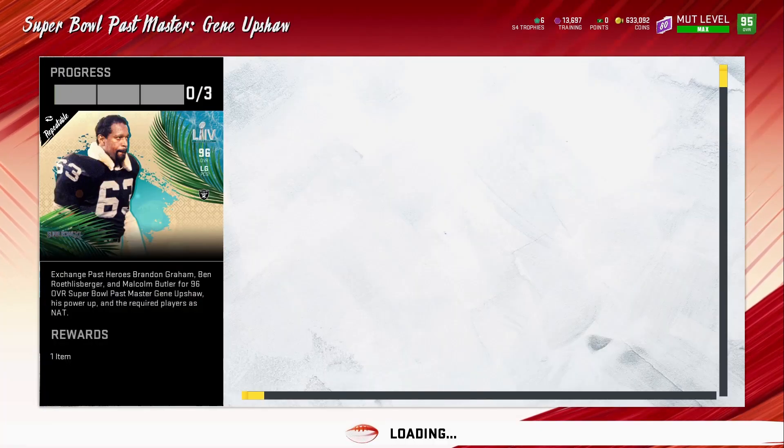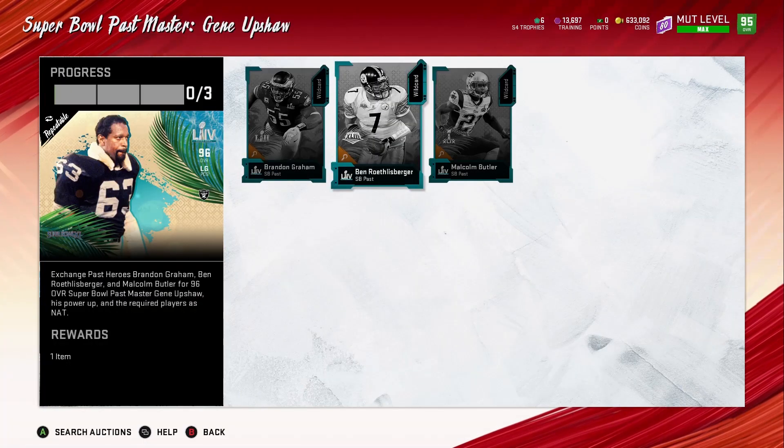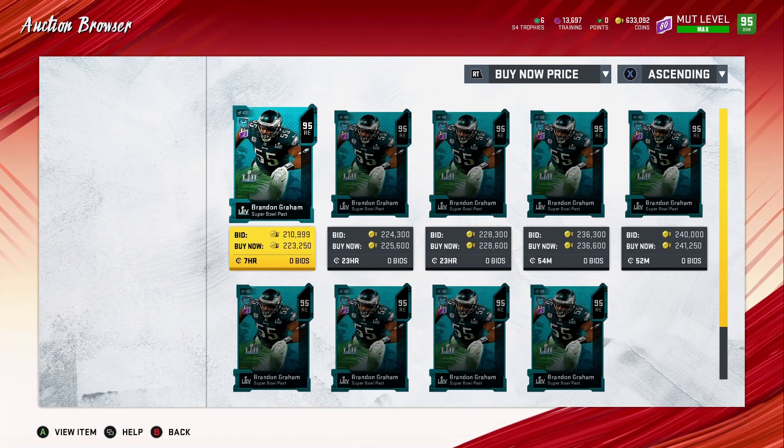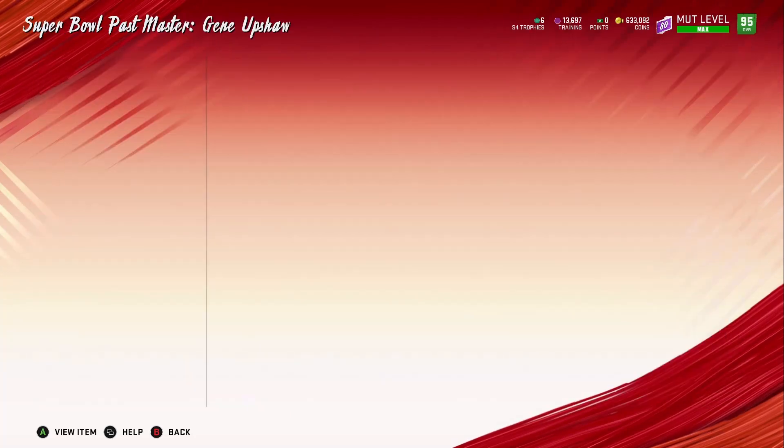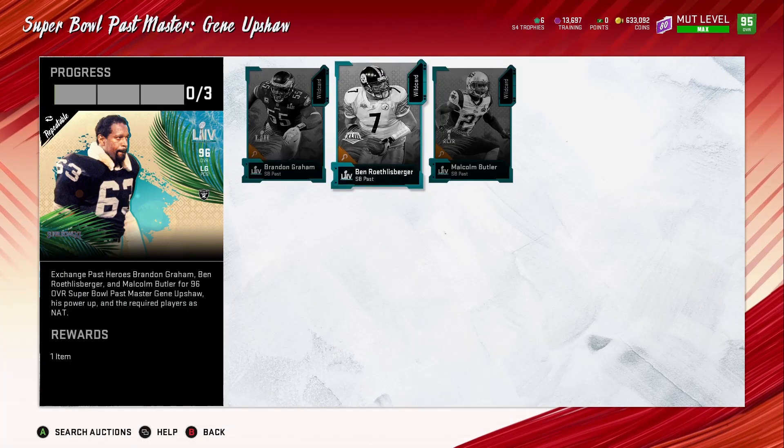You got Brandon Graham — let me show you his stats in case you want to check out his card. He's got 79 speed, 94 play recognition, 86 acceleration, 94 tackle, 87 strength, 89 block shed, 96 power move, 89 finesse move. Overall it's a good card. The only thing I'm not crazy about is the speed — my defensive ends have to have good speed — but for Eagle fans or those building a theme team, he'll be a great player.